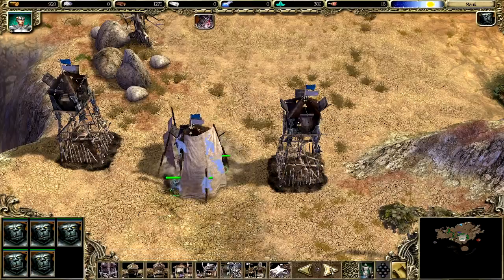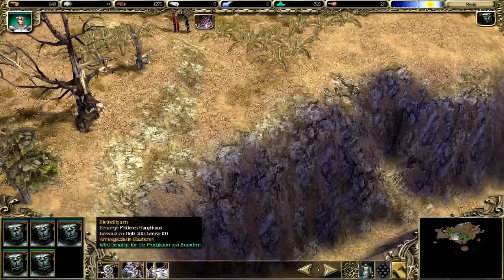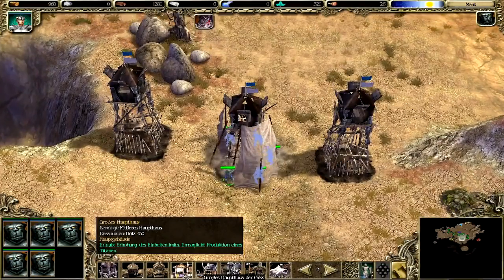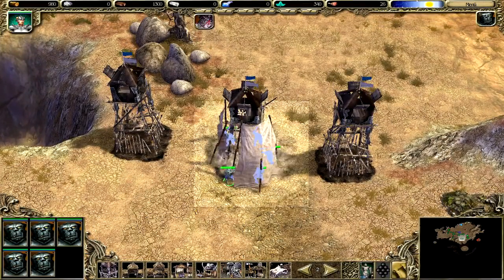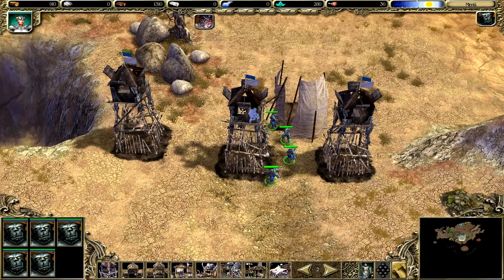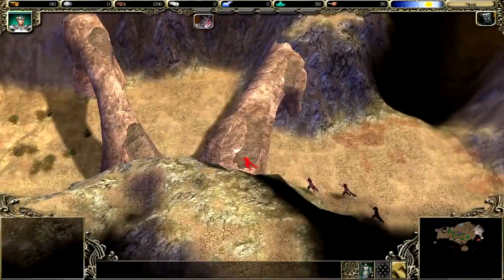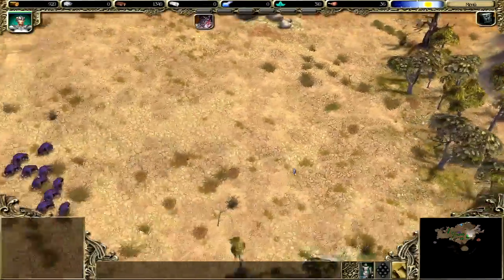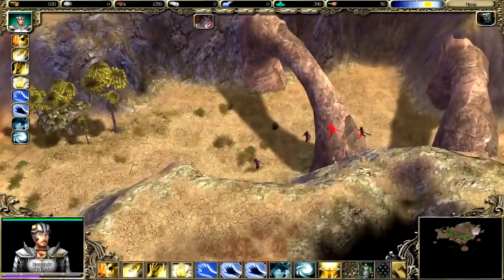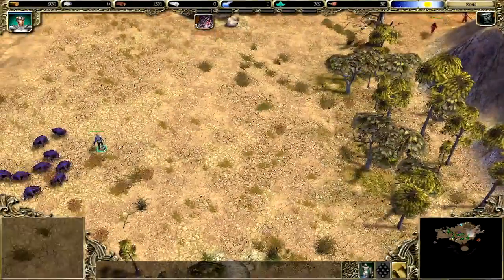Dann müsst ihr mir noch die Sachen hier errichten. Und natürlich das große Haupthaus. Das Gebäude ist einsatzbereit. Also erst mal 4-5 Brander errichten – oder Feuerwerfer, besser gesagt. Sind aber zum Glück nur 4 H7-Kämpfer.